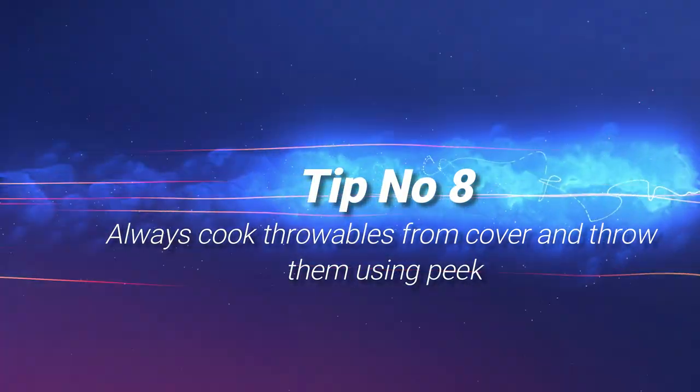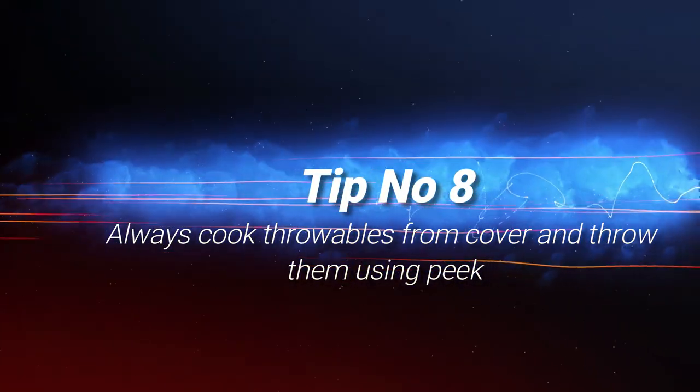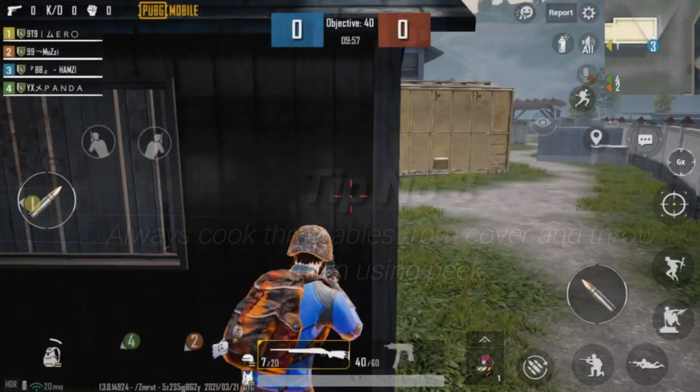Tip number eight: always cook throwables like grenades and molotov cocktails from cover, and throw them using peek.